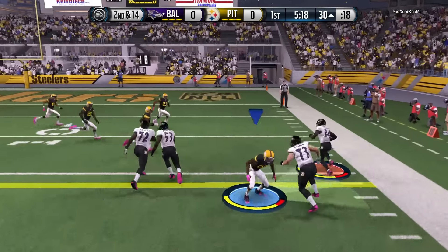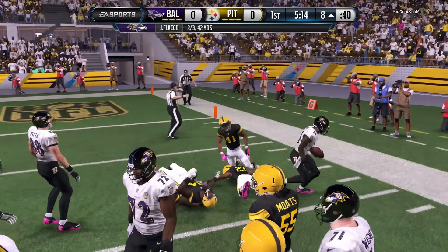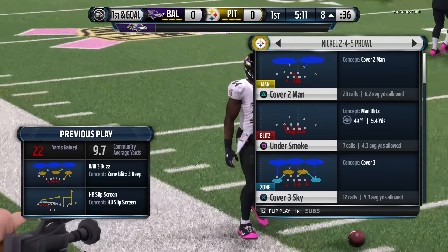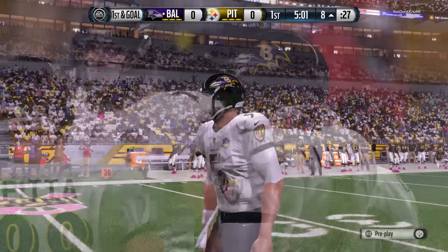Lorenzo Tagliaferro has the grab. Give that tackle to Lawrence Timmons. If you want to keep your place on the offense, then catch the pass, break a tackle, and get some extra yards. That's what the guy did on that play. Nice job by him.